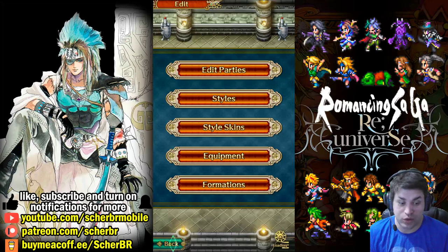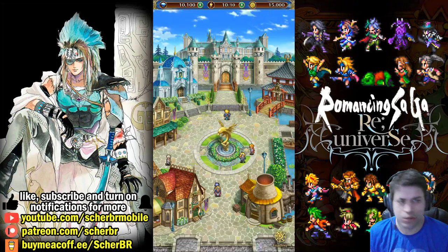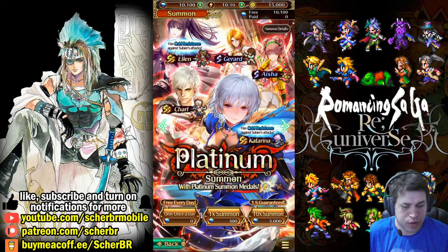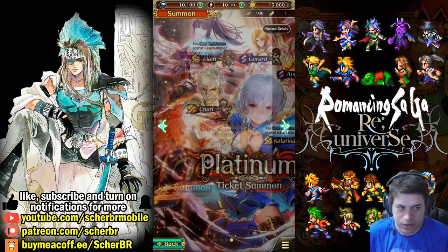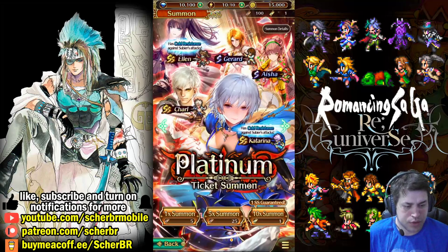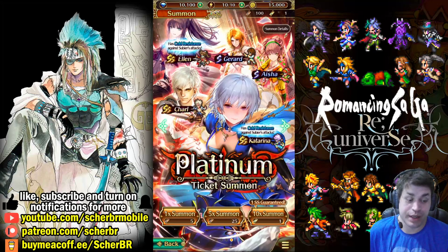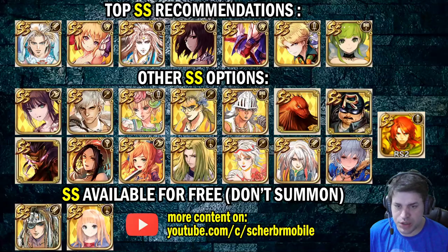Click back and go to the summon page — very easy, very fast. Skip this banner. You can do a once-a-day free summon here. Skip this banner as well. Then we get to the platinum ticket summon. It's a 5% chance for an SS, which is a very good rate for a gacha game. You will have 100 platinum tickets and a gold platinum ticket that gives you a 10x summon with an SS guarantee.